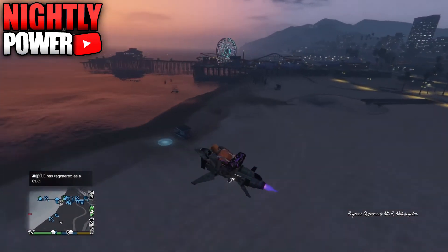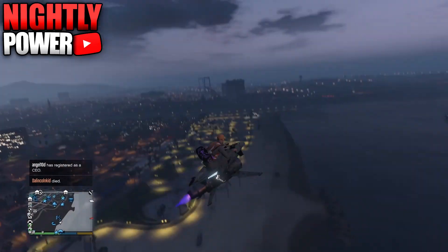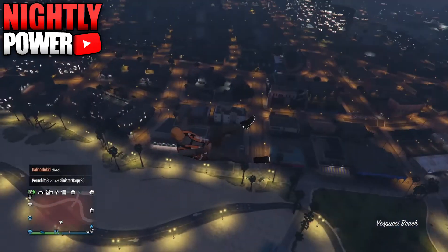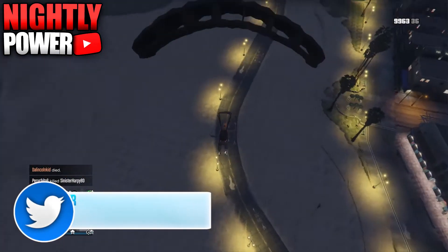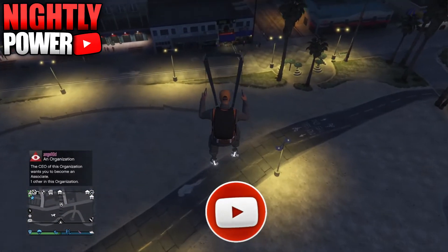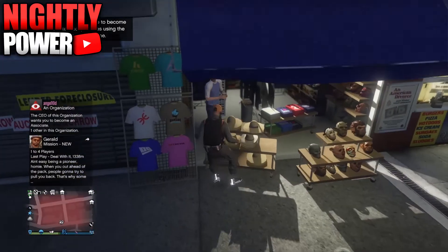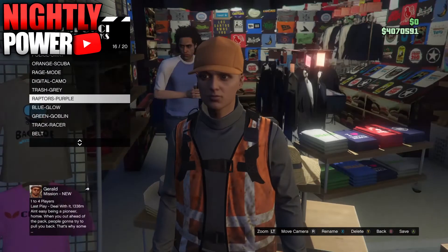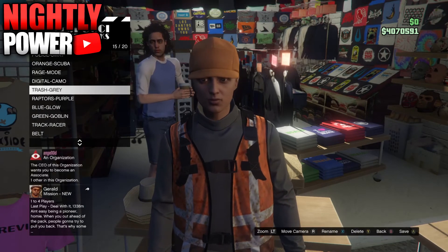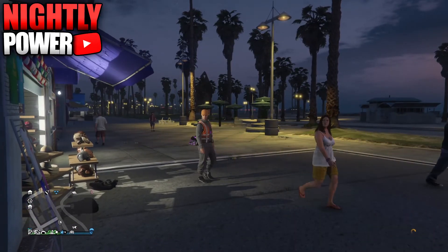To save the outfit, fly high up in the air and this time land directly in front of the Mash Shop, spamming right on the D-pad to access it. When you enter the Mash Shop, select any outfit slot and save your outfit. When you select the outfit from the interaction menu, you should have the duffel bag on your outfit.